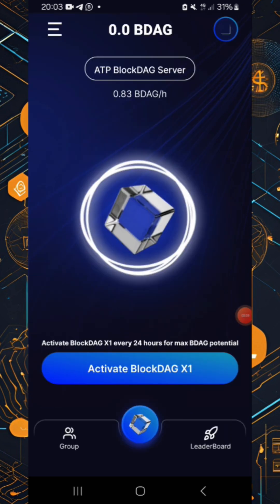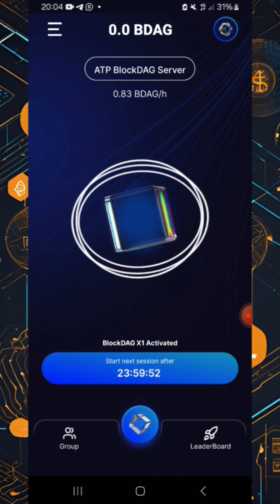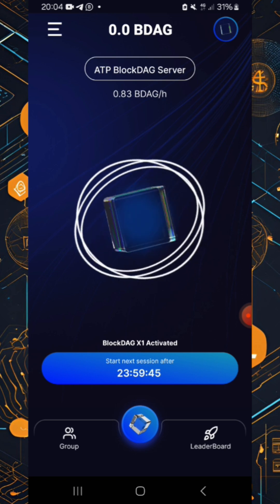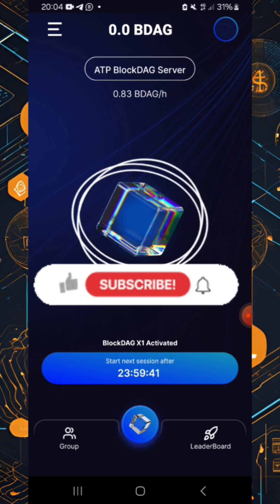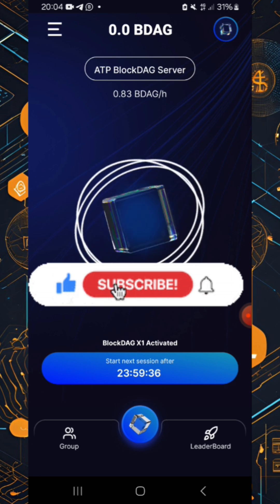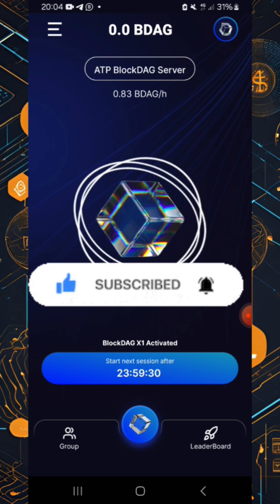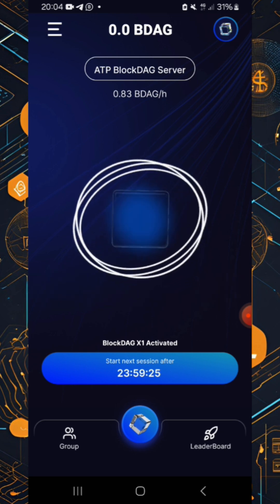Once you're in, click 'Activate Block Deck X1' and boom — it's activated, as simple as that. Just like that you are mining and you're in. Every 24 hours, come back here to click 'Receive' and then hit 'Start Mining' again.